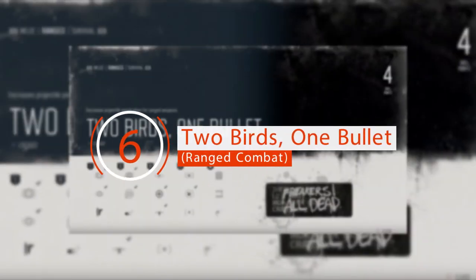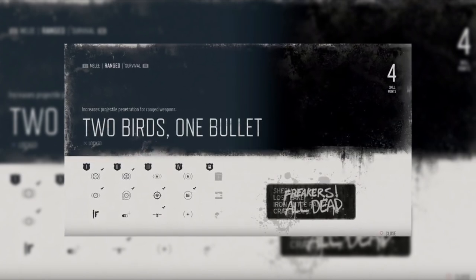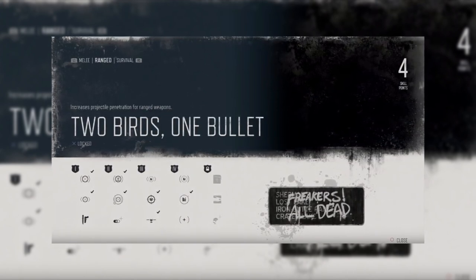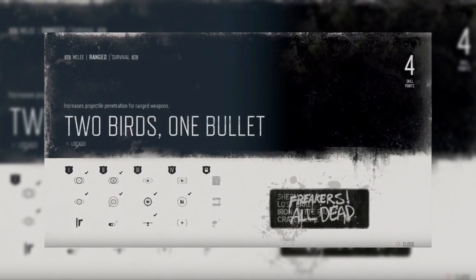Two Birds, One Bullet — Ranged Combat. You'll eventually start facing hordes further into the storyline. The Two Birds, One Bullet skill gives your shots armor-piercing properties so that opponents behind the frontal target get damaged as well. The fact is, you won't survive hordes without this skill.